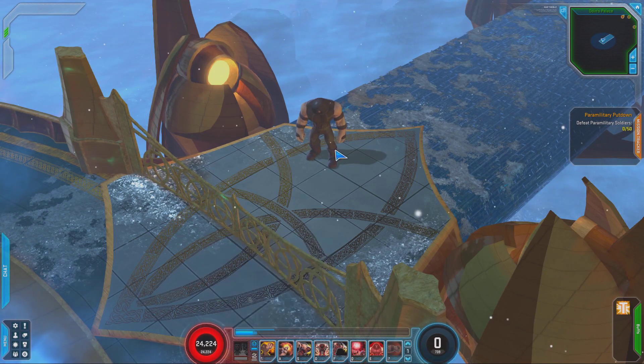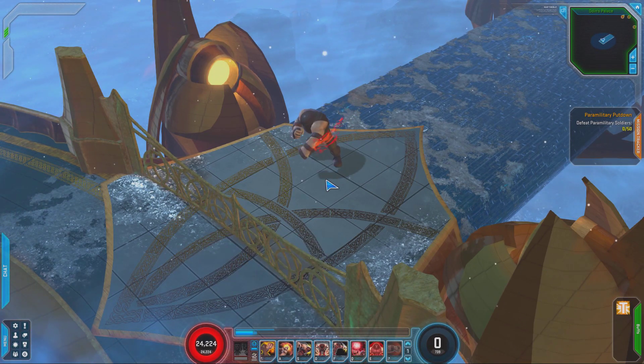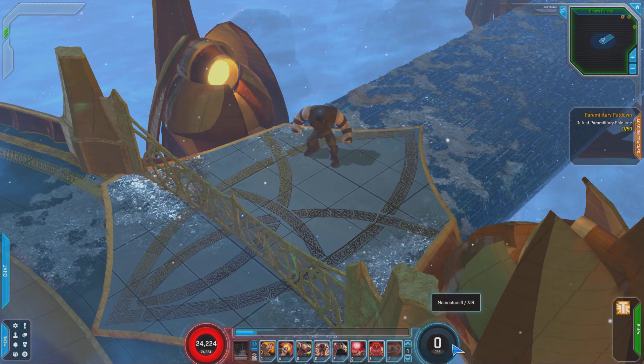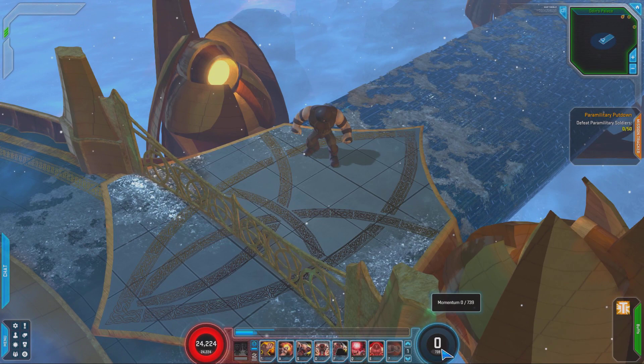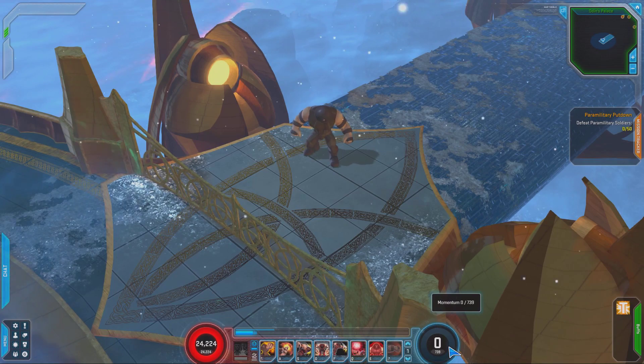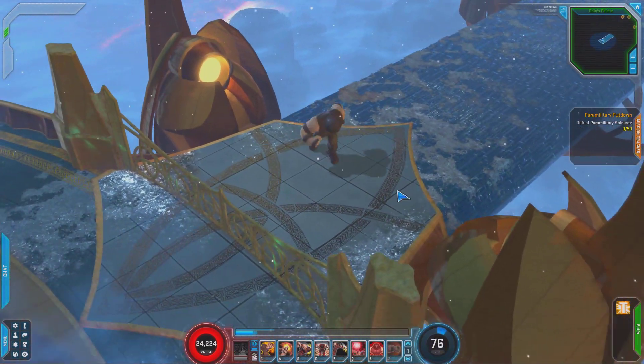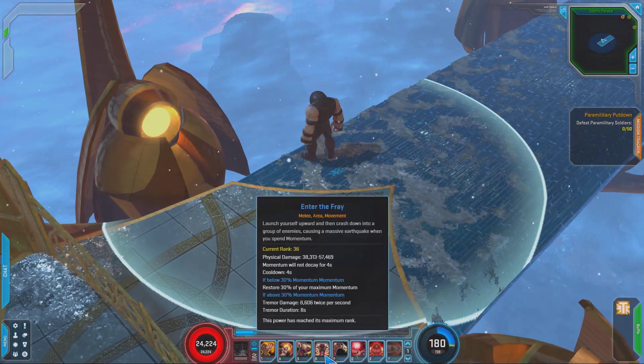First up is Ropa Dope, and it attacks very slowly at first — very, very slow. But what happens is, when you look over here, it's jumping. That's because he uses momentum; he does not use Spirit. Even though it's blue for now because of a UI bug, it is actually momentum. And you gain momentum by moving around or using momentum-gaining skills.